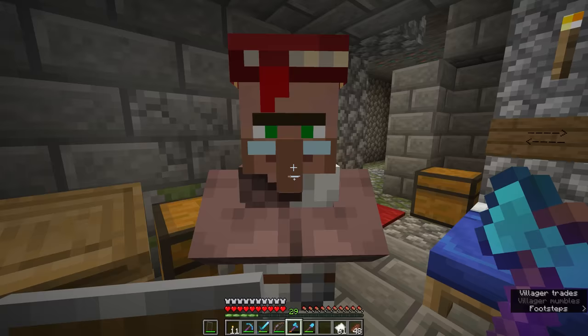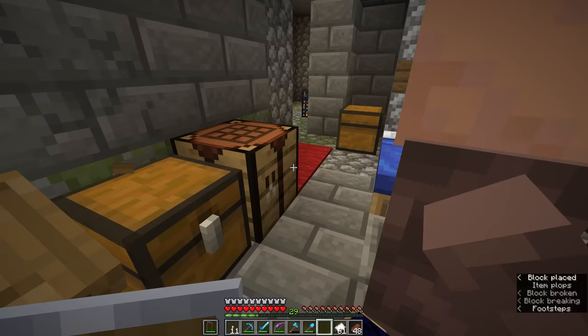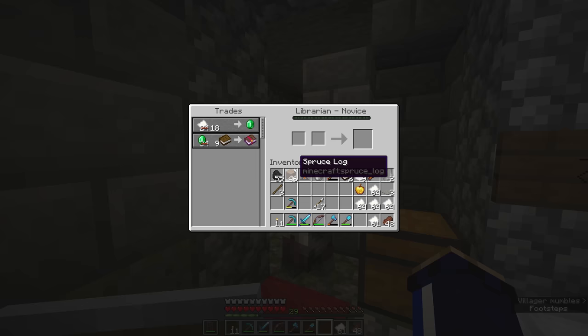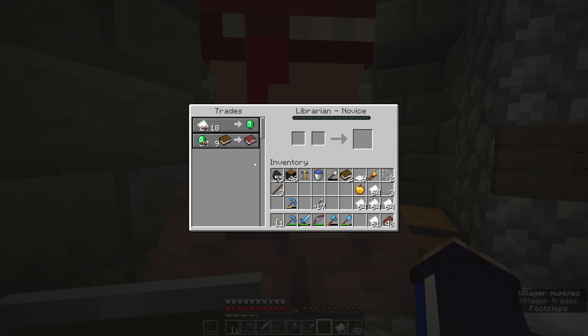At this point, I'm breaking and replacing this workstation until he gives us the opportunity to trade for a Mending book, or anything else I'm looking for. Obviously we don't have to go with Mending if another trade presents itself that is equally attractive, but right now, working with the tools I have and with the durability on them decreasing, being able to put Mending on some of my equipment is going to be very much worthwhile. And as you can see now, he is asking 9 emeralds and a book for a Mending trade.